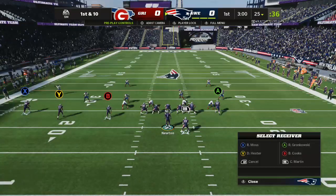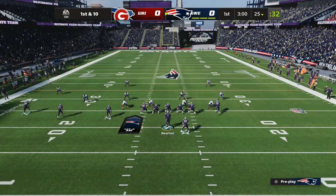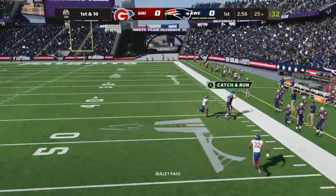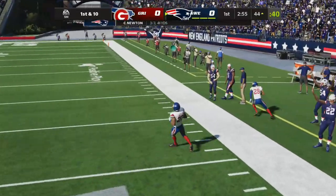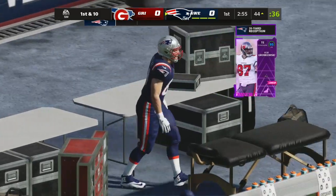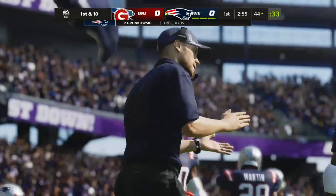New England with a first down as they begin the drive. Now Newton going to air it out deep for Gronkowski. Oh, this is taken in. It's complete, and he gets to the other side of midfield across the 45 before going out. That goes for a gain of 31.